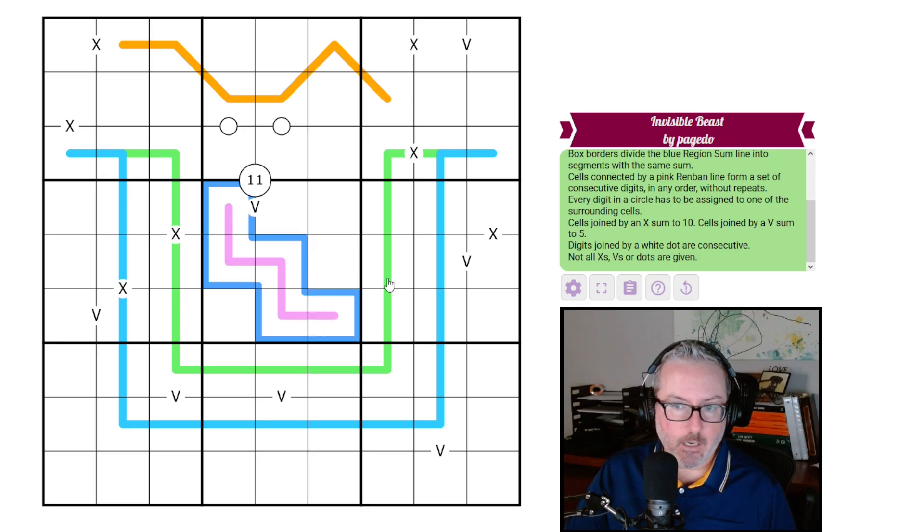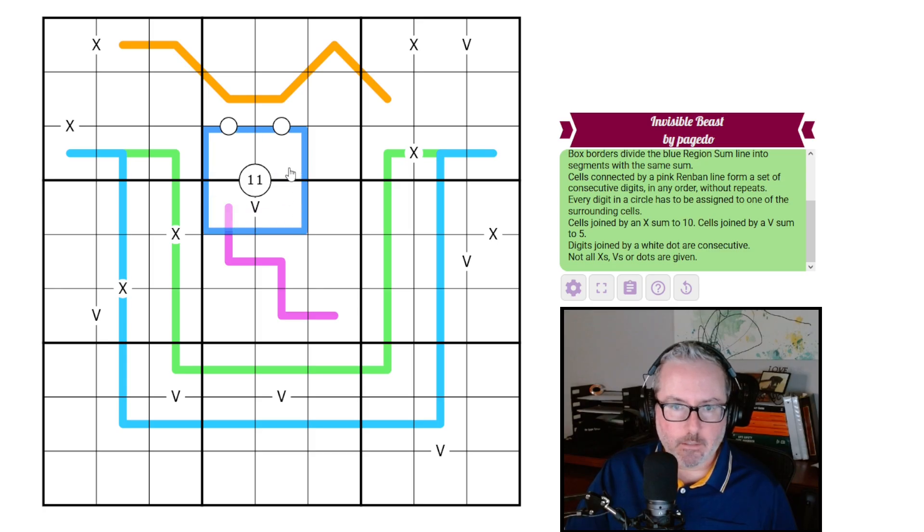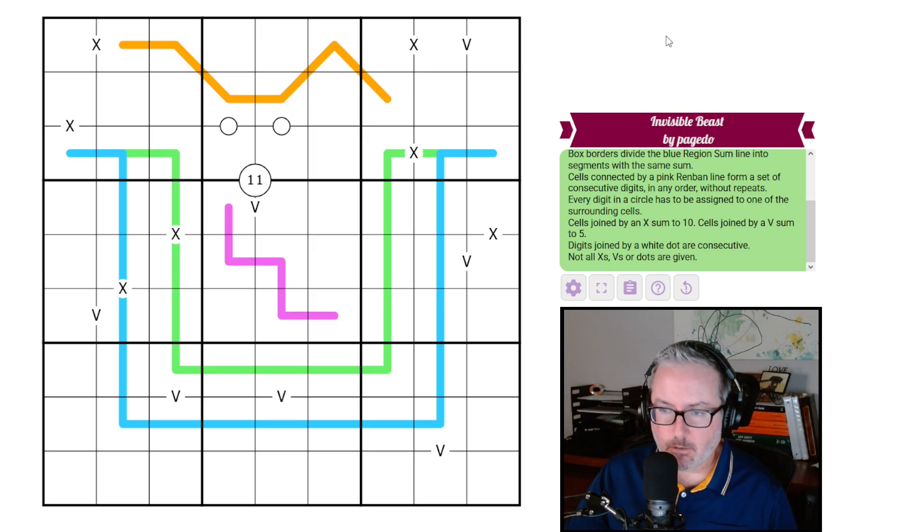Cells connected by a pink renban in the middle form a set of consecutive digits in any order without repeats — like one, two, three, four, five. Every digit in a circle must be assigned to one of the surrounding cells — typically called quadruple circles. The '1 1' means there have to be two ones in those four cells. Cells joined by an X sum to 10, by a V sum to 5. Digits joined by a white dot (the eyeball kropki) are consecutive. No negative constraint, so not all X's, V's, or dots are given.